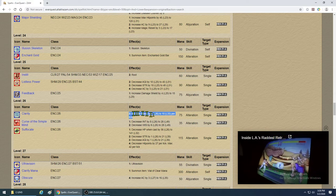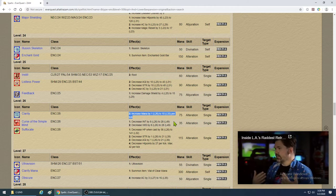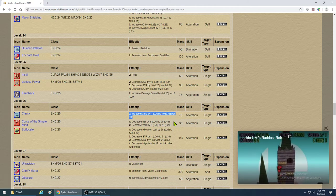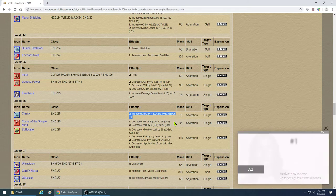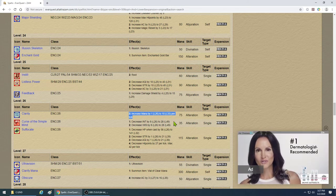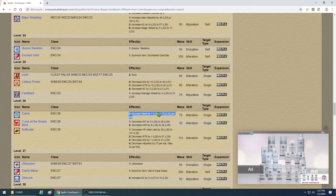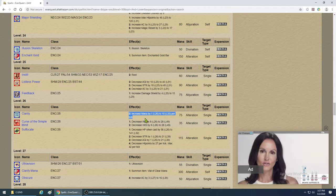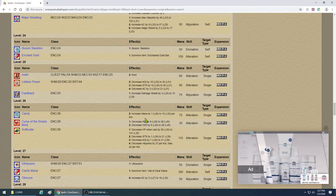Clarity goes up almost one tick per level. There's another mana regen called Breeze, but usually that's not available on a classic-locked server — I believe Kunark has to be unlocked for Breeze to be available. So the only mana regen available will be Clarity starting at level 26. Levels 11 and 26 are your two defining levels — at 26 everybody wants you in the group.